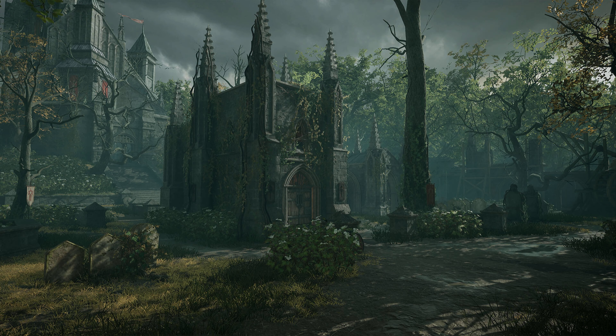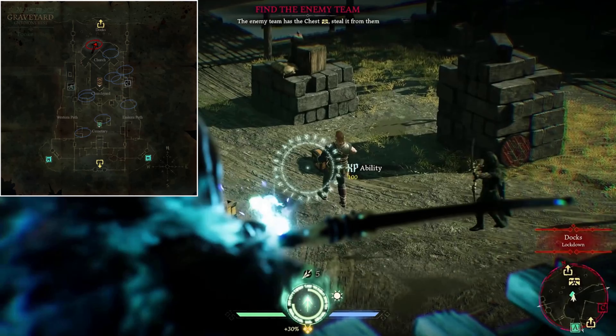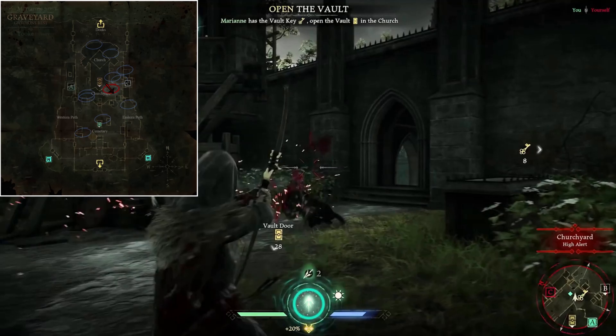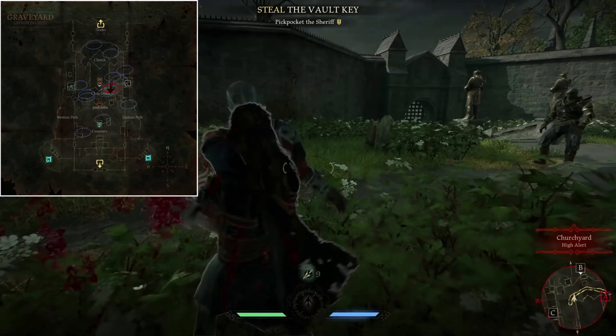An old ancient burial ground, the graveyard in Gwydian's Rest represents historic pagan ways, rich with dusty catacombs rumored to contain riches beyond belief. Graveyard is a small symmetrical map — its simple design and tight spaces will allow for frequent brawls and high-level plays. There are plenty of shortcuts, hiding spots and strategies to utilize here. The church and other structures provide verticality best used by ranged classes, and the underground catacombs will undoubtedly befriend the toughest melee outlaws. The sheriff can be seen roaming the churchyard in an upward U-shape and the cemetery in a circular path.